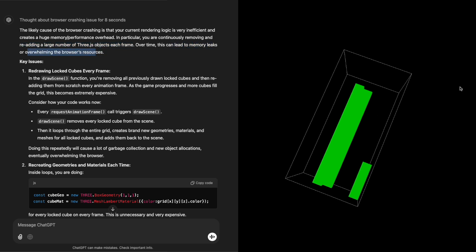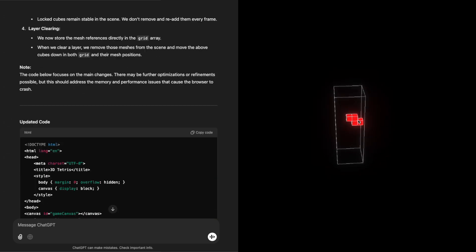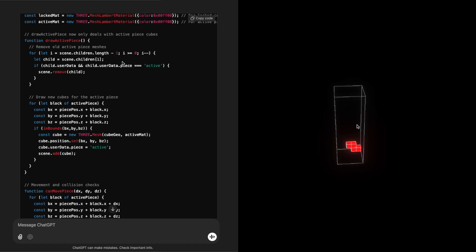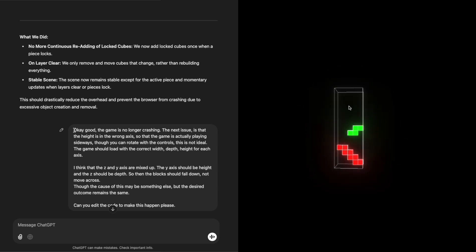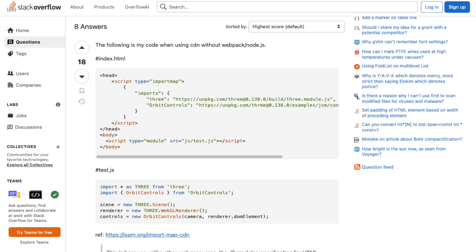But the issue it couldn't solve was actually a fairly simple one — it was to do with loading the modules, which is just getting the thing set up. ChatGPT had two solutions and would just repeat them: one didn't work, then it would try the other one, and that didn't work either, then it tried the first one again. So I had to do the unthinkable — I opened Stack Overflow. Yes, I cheated on my AI with the good old-fashioned human solution.